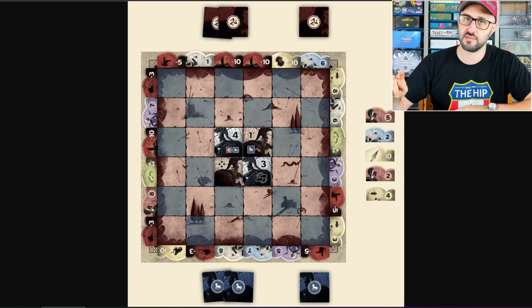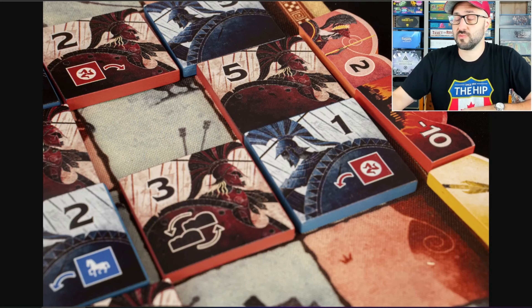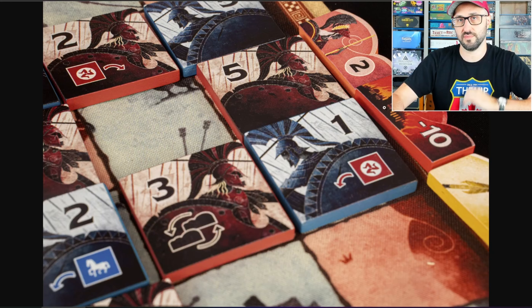Whenever you place a tile, it has to be adjacent to an existing tile, and you can only place tiles onto spaces that also match your player color. When you place a tile, you're also going to be checking if there are any new completed rows or columns. If that's the case, each player is going to be adding up the total of the values on each of their tiles in that row or column, and the player with the higher value is going to be able to choose which token they want from either side of the board.